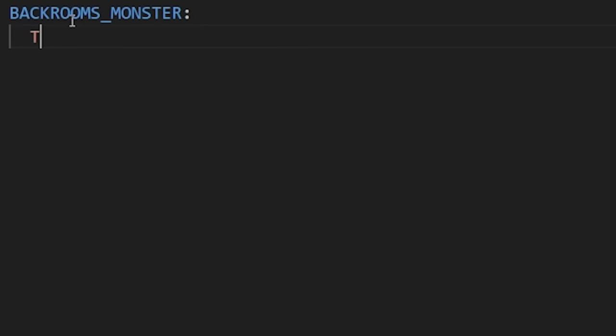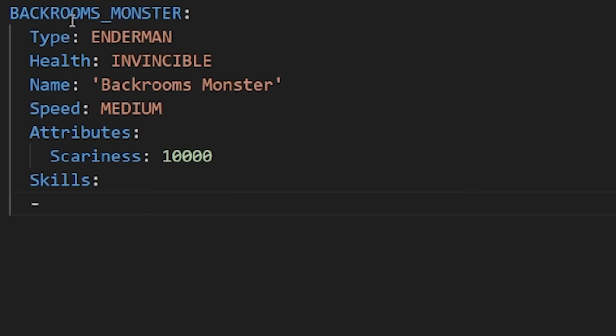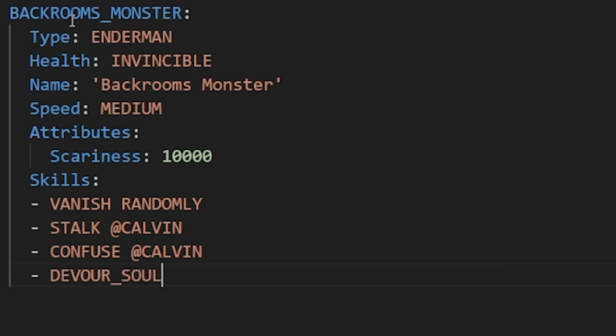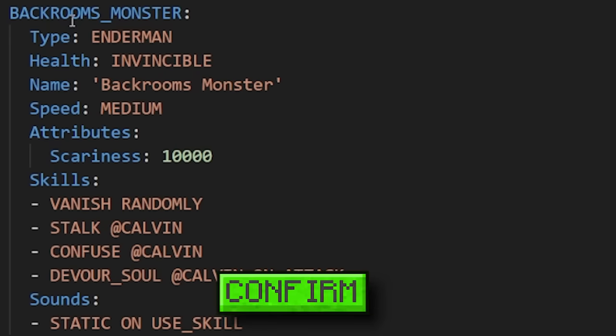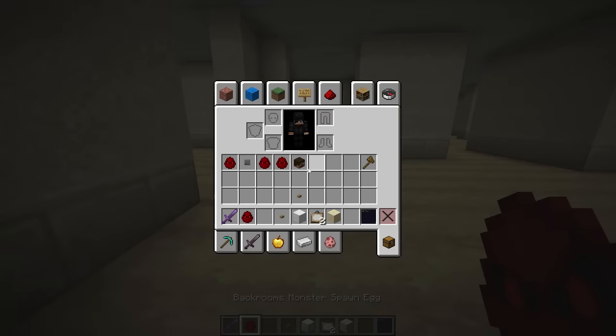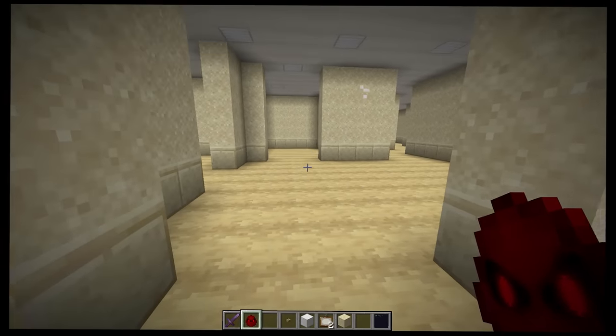His type is Enderman, he's invincible — Calvin can't kill this guy. Medium speed, and scariness all the way up to 1000. Skills are to vanish randomly, stalk Calvin, confuse Calvin, and devour his soul — with a jump scare when he gets hit. Let's confirm — we got it, the backrooms monster egg!